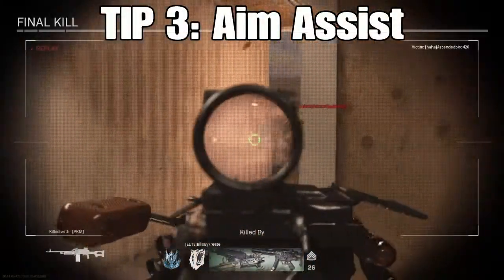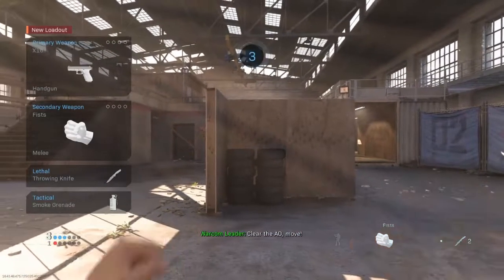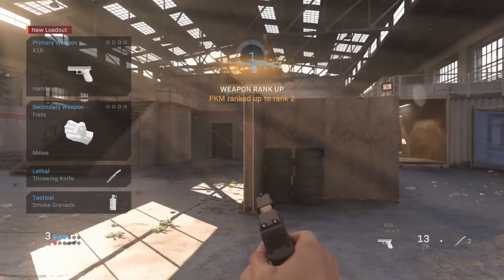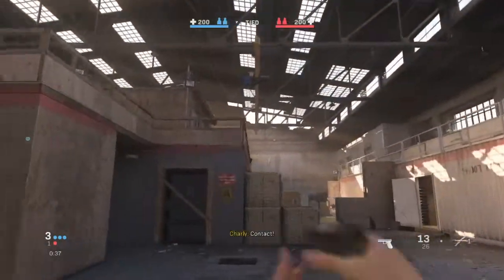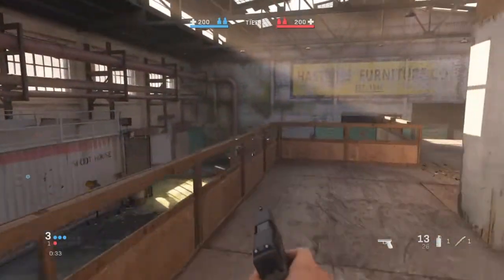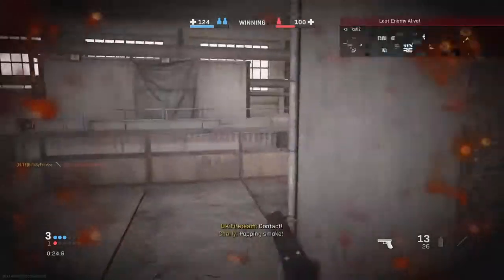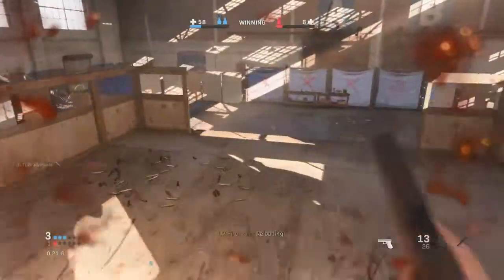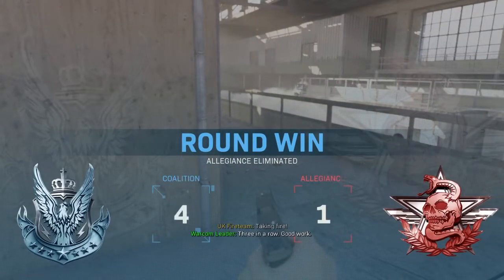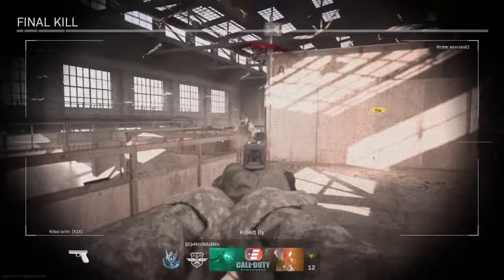Tip number three is aim assist. They give you a choice between standard, precision, or focusing. With standard, it slows down whenever you aim towards an opponent or with hip fire, so it'll follow them a little bit. Precision is more towards when you're aiming down sights — it'll slow down just a little bit. And with focusing, it's a really hard aim assist where your screen will just go towards them.